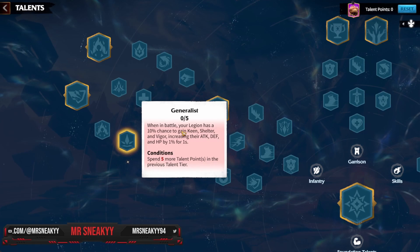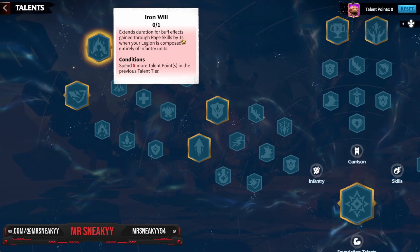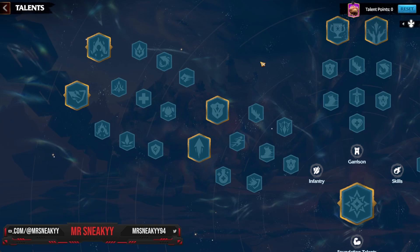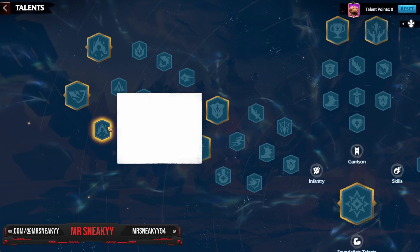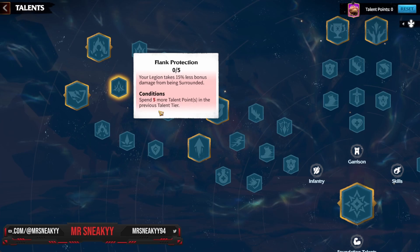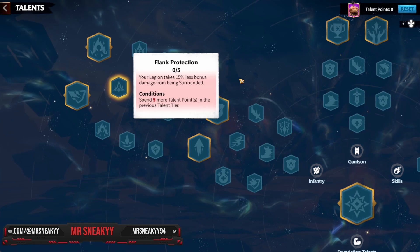Go down the Generalist route for a mass amount of stats — five percent for five seconds is amazing. Generalist combined with Cool Headed is a great combo. Iron Will increases buff duration by one second, and one extra turn of combat worth of stats makes a surprising difference. For the last points, put four into Encouraging Dance and one into Flank Protection — 15% less bonus damage taken from being surrounded is considerable reduction when infantry and cavalry units flank you.